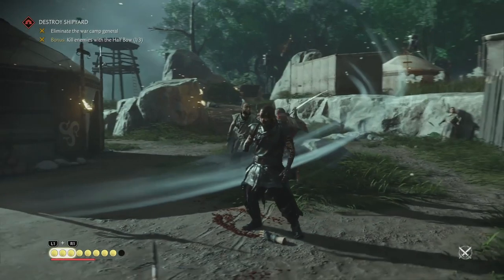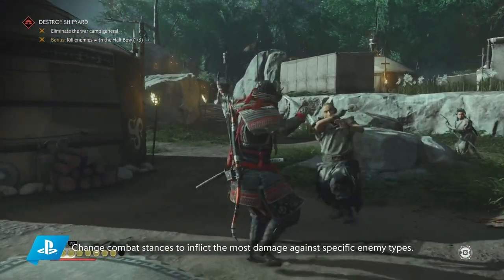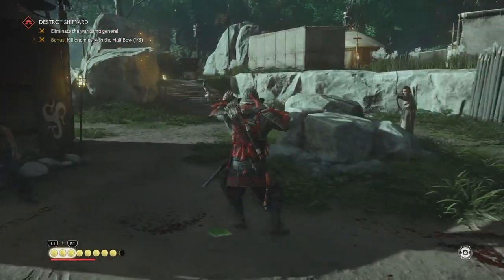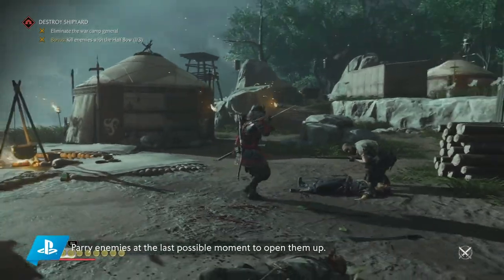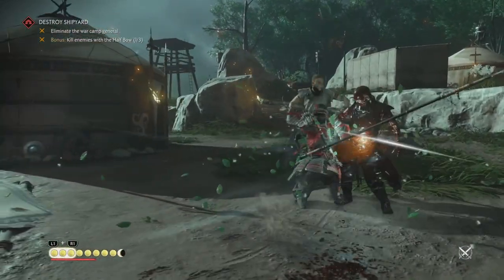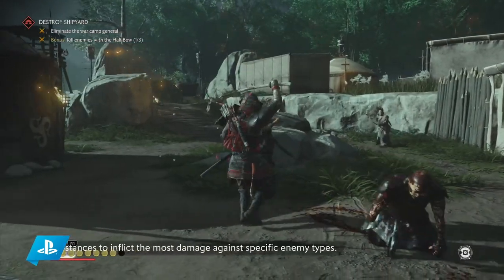There's little advice we can give regarding parrying besides suggesting that you just practice a lot, but you can make it more powerful and the best tool in your arsenal. To do that, you need to upgrade. There are a few features in Ghost of Tsushima that aren't explained all too well early on, one of which being that enemy attacks marked by a red tint are entirely unblockable.